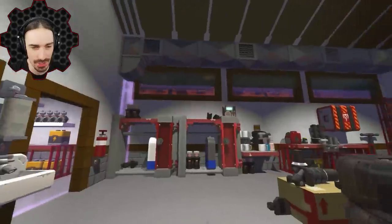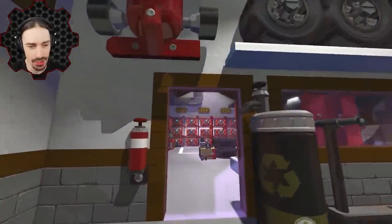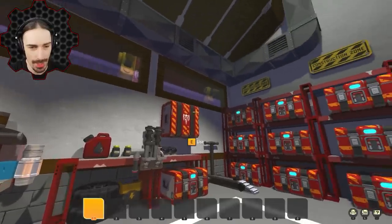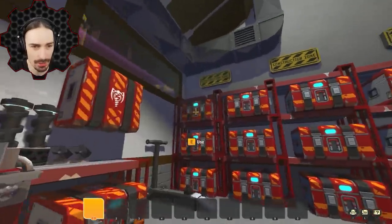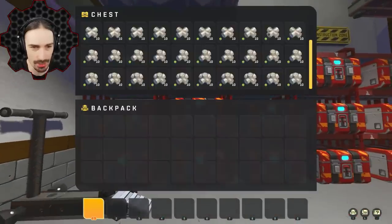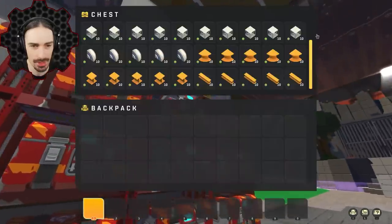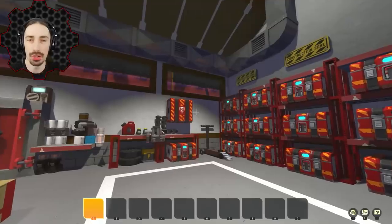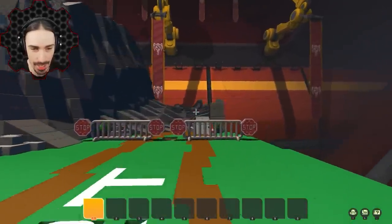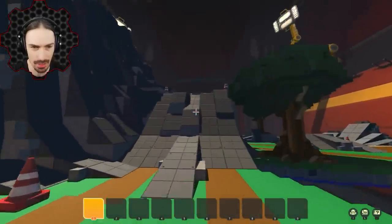Can we just appreciate how much detail went into just the garage alone? This challenge was built by Gretzonson, and it looks like we have an amazing, very organized garage here with all kinds of categorized parts in chests. Our goal is to use the tools at our disposal to build a rock crawler capable of traversing this course, which I think is progressively harder as you go on.